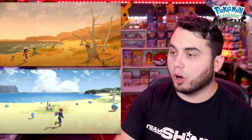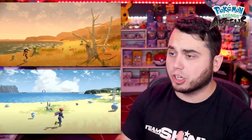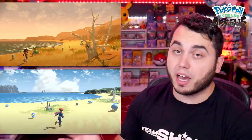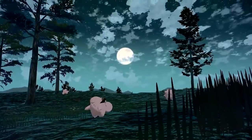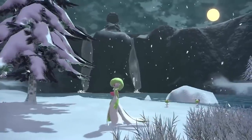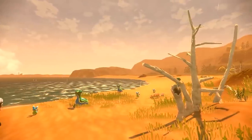Another thing I noticed was dynamic weather. If you look at these two screenshots, you can see they're located in the same area based on the water and the structures in the back. Based on one screenshot showing rain with Shellos and Gastrodon spawning, and another not showing rain, we see that there are going to be different Pokemon spawning at different times based on weather. So we may have full dynamic weather throughout the game. Further, there is confirmation of day and night cycles, as we've seen screenshots of Clefairy and Rolt at nighttime and another Pokemon during the daytime.